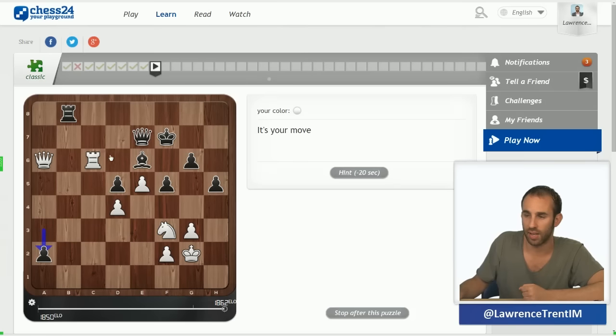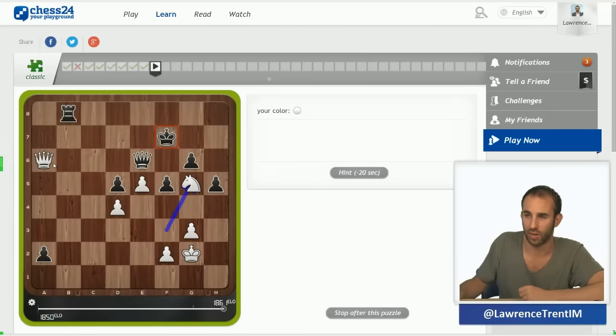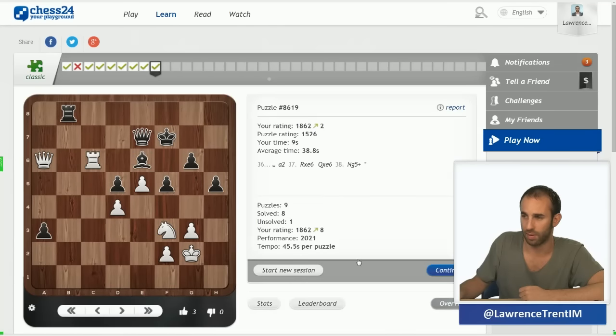Here I can immediately see the answer — it's very simple. I can see a knight on g5 is check, so rook takes e6 is correct, followed by knight g5 check, and we will checkmate black. Pretty simple.